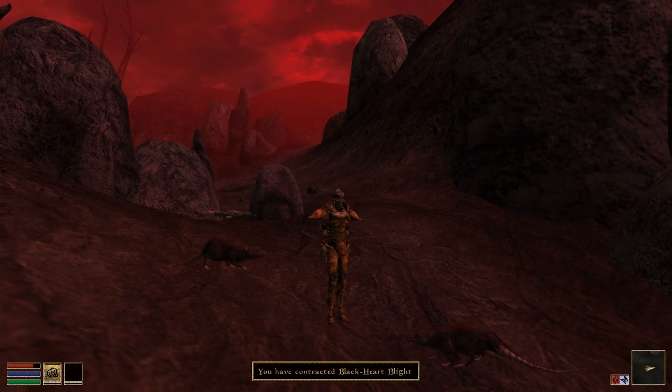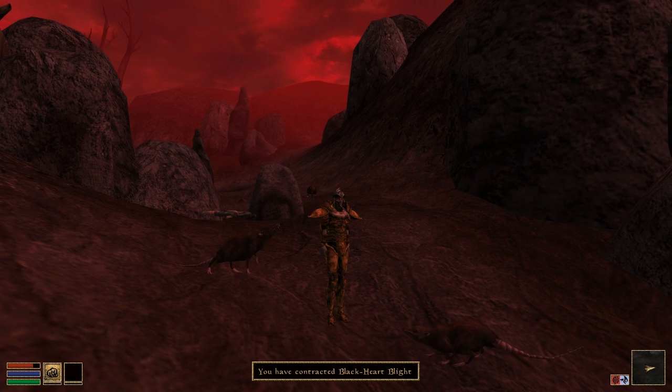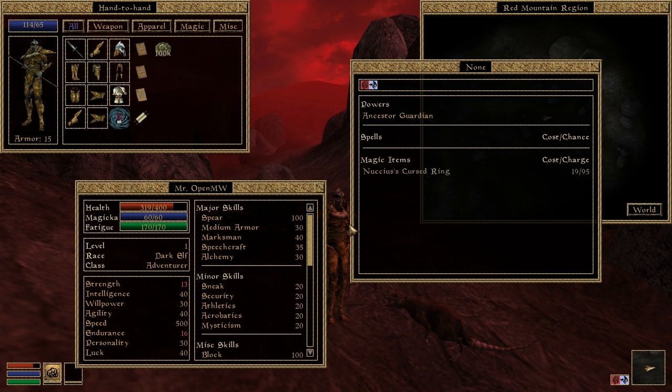Disease contraction is now implemented. The player can now catch all manner of common and blight disease from coming into contact with infected hosts.